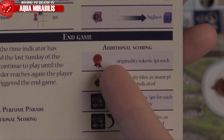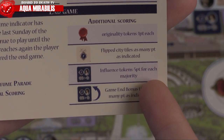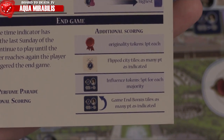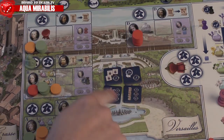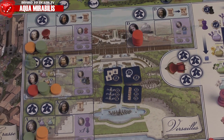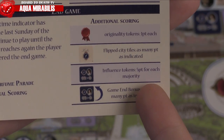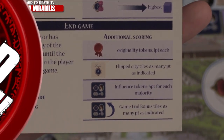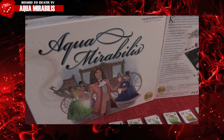The order in which players present perfumes in the final parade doesn't matter. Final scoring awards one point per originality token you have, plus city top bonus points. The player with the most majority in each court couple receives five victory points. Finally, game and bonus tiles are revealed and you count points for the ones you've completed. The player with the most points wins.